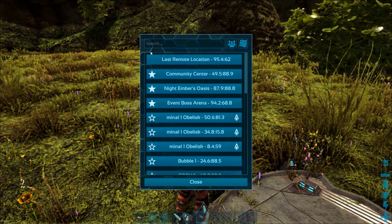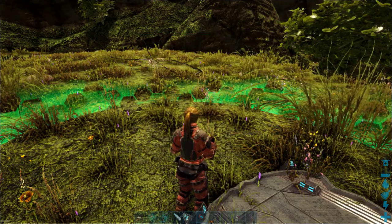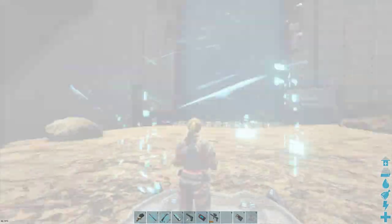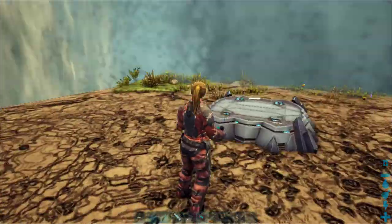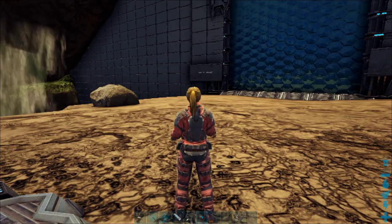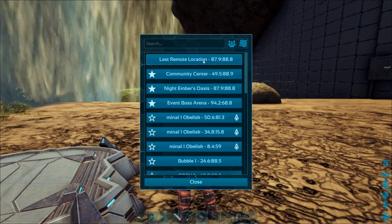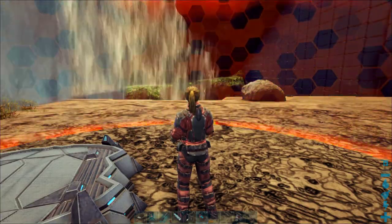With that in mind, if I were to click 'Event Boss Arena,' it will pop up a little bubble and take me there — pretty simple. Now, the nice part is if you clicked a spot you didn't really want to go to and you want to go back, you just left-click again and it goes to the last remote location. You just click that and it will take you back.